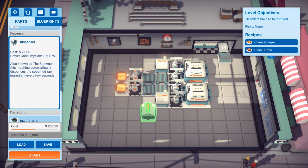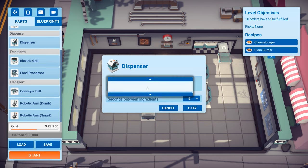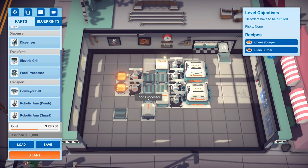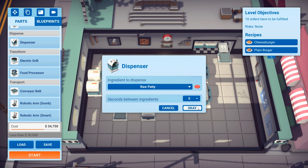We're going to add another dispenser, right there. I'm not sure if dispensers can just feed a conveyor belt directly - let's try a conveyor belt right there and see if this actually feeds. Let's try a food processor and put that right here. The processor will automatically process whatever we put into it - in this case, I'm going to tell it to make cheese. So the cheese is going to come out of the dispenser, get processed into a slice, hit this conveyor belt, which should go to meet the cooked patties. On the other side, we're going to want dispensers - two dispensers with dumb robotic arms - each dispensing raw patties. That's 34 grand.